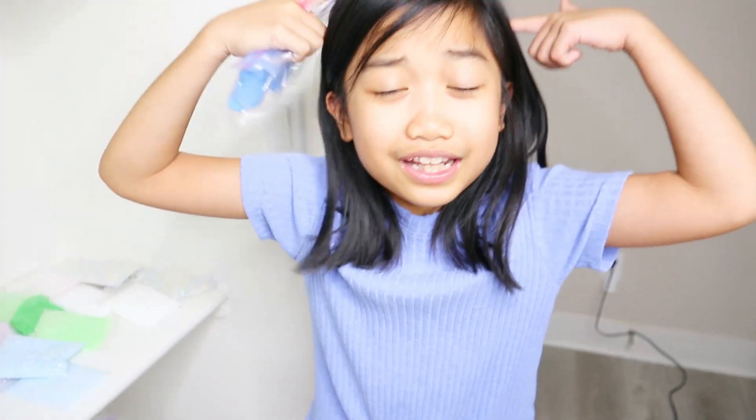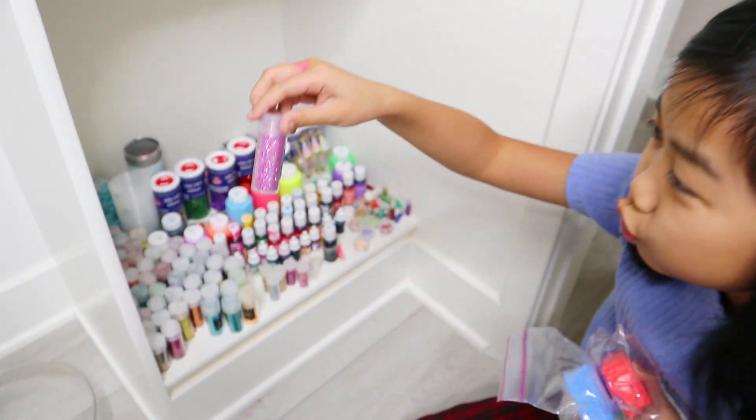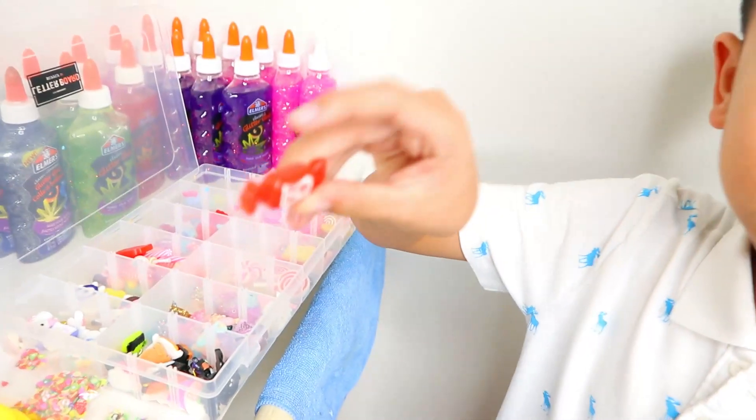This is gonna be easy peasy lemon squeezy. All I have to do is turn this black slime into a cat slime. First, let's go ahead and get some blue clay for the ears. This cat's gonna be red — so creative. I'm gonna get an A plus for that. Let's also get some white foam beads for texture, and we need a nose, so let's make it holographic pink. I'm also getting peach foam balls, yellow foam balls, shaving cream for the eyes and mouth, and a milk candy charm because I want the cat to eat it.